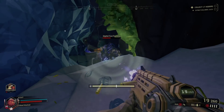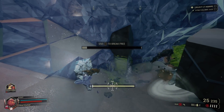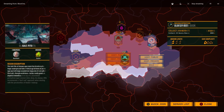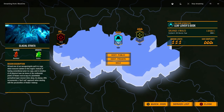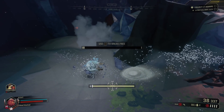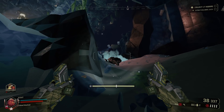As far as gameplay goes, Deep Rock Galactic has several different mission types to choose from and each one feels significantly different. You have the straight-up mining mission where you mine your quota of minerals and then extract — you have about three minutes to get to the drop pod or you fail the mission. You also have Salvage, which has base defense elements, and Elimination where you have to destroy a Dreadnought, which is kind of their version of a boss battle.